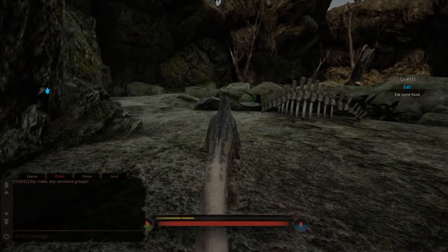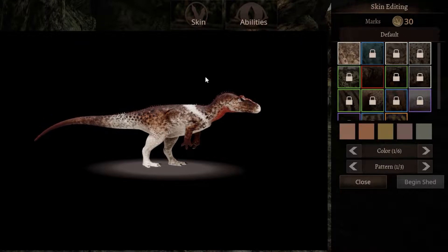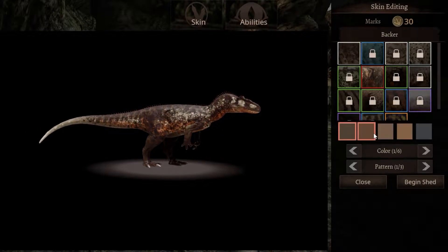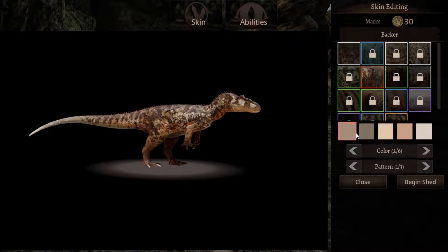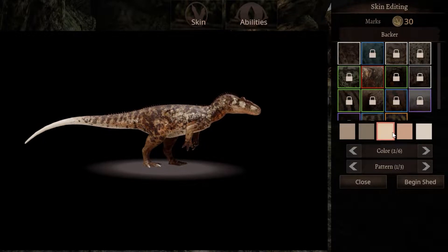I'm going to show off what we would look like when we get to an adult. But since I have the backer skins here, I'm going to change it. What is it I want? I'm going to go with this. What part is this changing? Oh, the underbelly. Yeah, let's go with that.